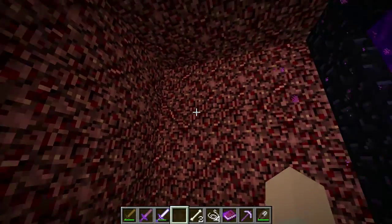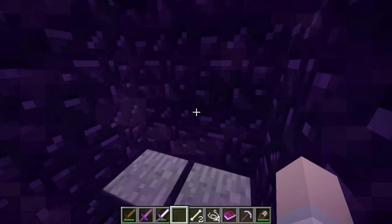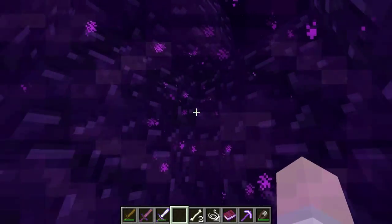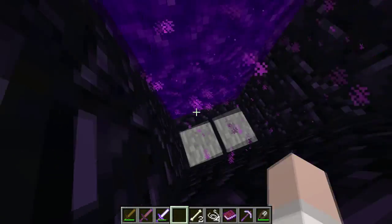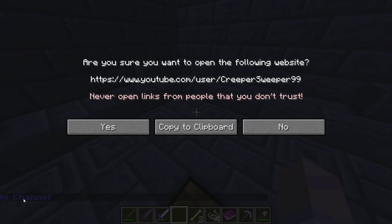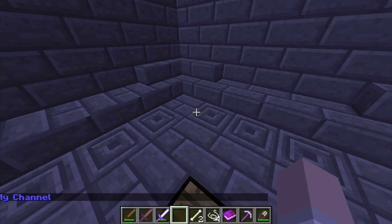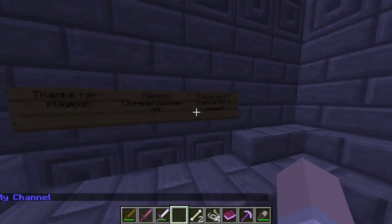Okay. Got a key from one of them — I don't know who, but got a key. Toss it in there. Cool. So we can just come straight back on through. This is interesting. I'm stuck. Oh no, I was flying. My channel. Creepersweeper's channel. Fun. Thanks for playing. Map made by Creepersweeper. Subscribe to their channel for a sequel.